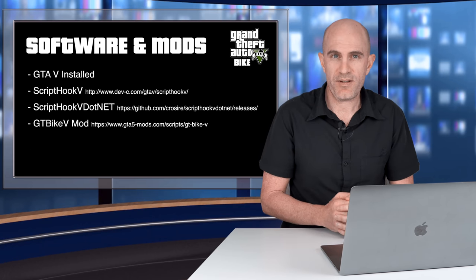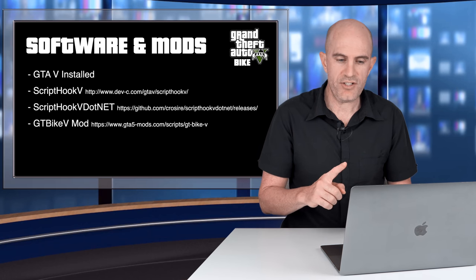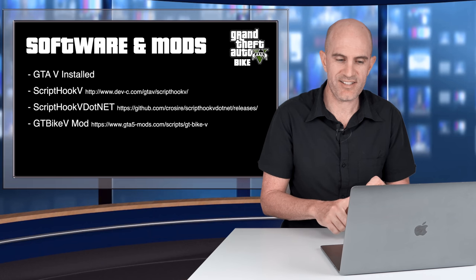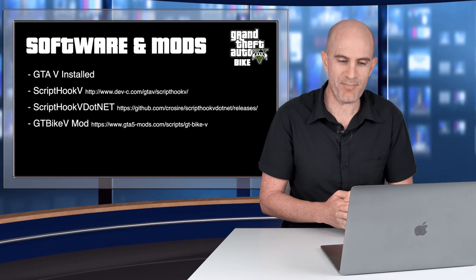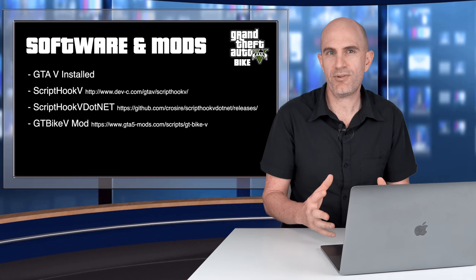Diving a little deeper into the software configuration: the full downloads list will be in the video description below for reference. As a summary — Grand Theft Auto 5 installed and working, ScriptHookV downloaded and installed, ScriptHookV.NET, and obviously the modification itself, which is GT Bike V, extracted into the right place. That last part can be a little tricky.